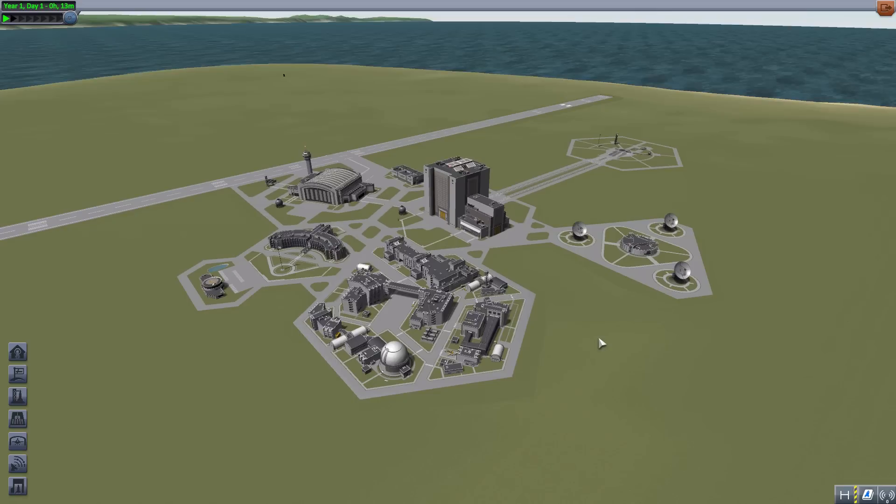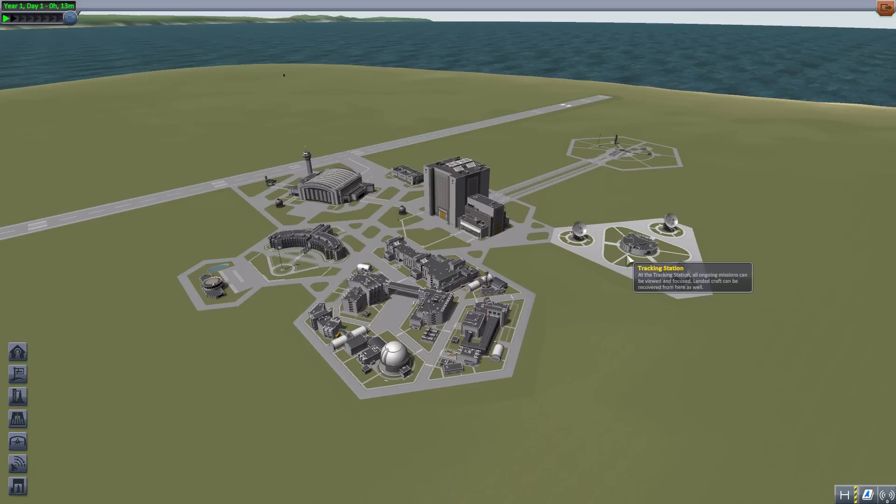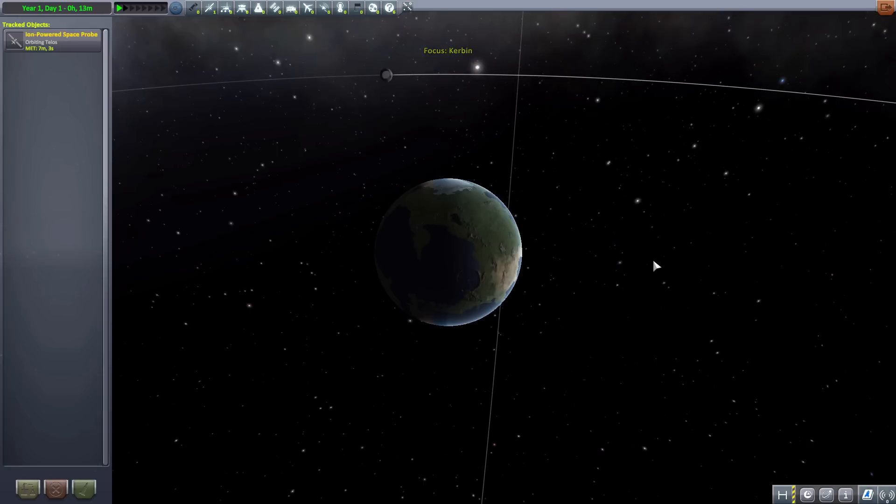Typically I ignore those, as I want to leave this star system and do other things, but I gave it a chance, looked at some pictures of it, and it has some pretty darn impressive planets, so I figured, what the heck, let's take a look at it. It did prove to be pretty awesome. So let's head into the tracking station and take a look at what all we got.